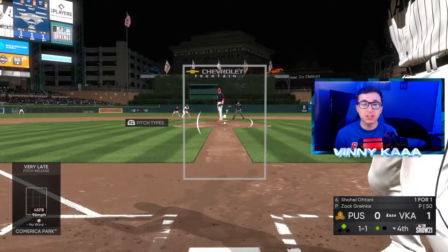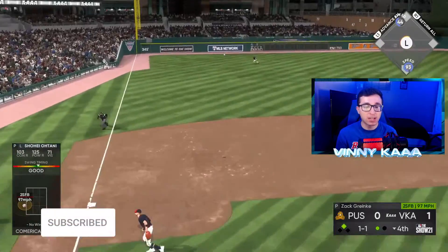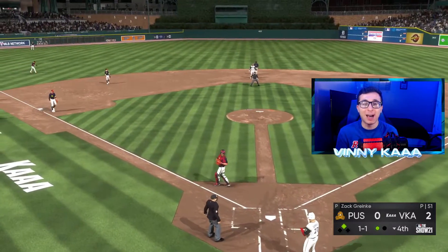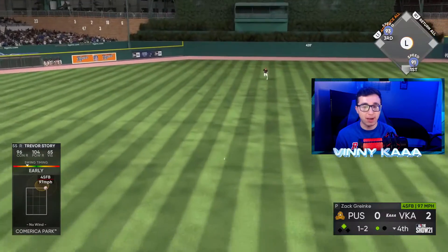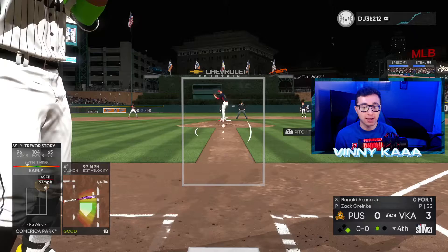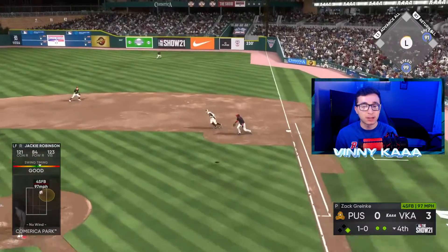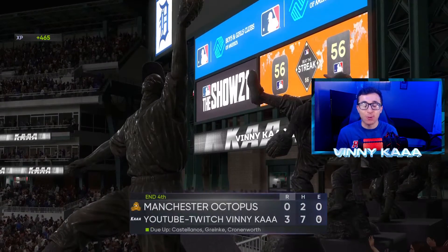Vlad is just so good. Ohtani helps himself with a nice base hit — bats are waking up this inning. We have a 2-0 lead, let's make it more. Trevor Story gets a pitch over the middle of the plate and drives it for our third run of the inning — we are moving right now. Can we get Cabrera up again this inning? Vladimir Guerrero Sr. has robbed us in right field — that's a crazy play. Cabrera hasn't had to make any defensive plays yet. There's a strikeout for Ohtani again.